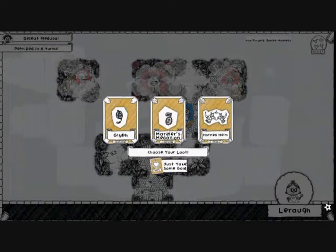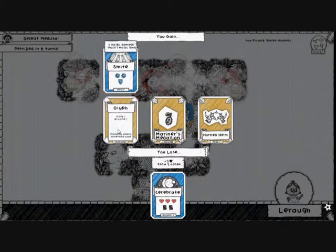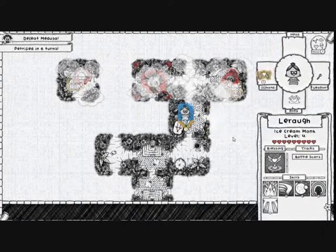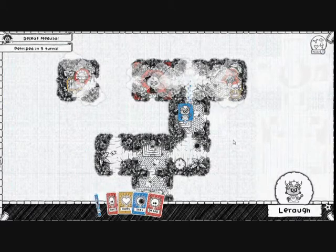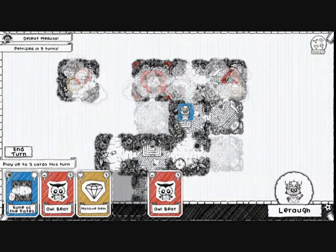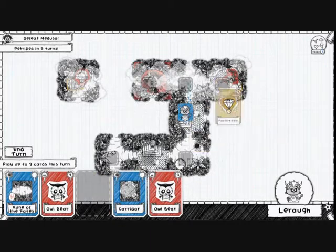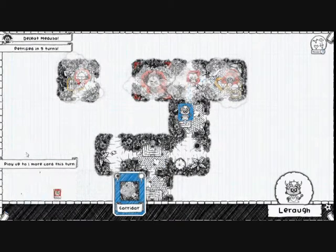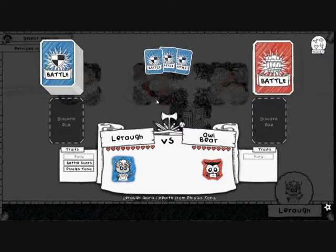Mariner's Medallion gives us Blessed but we lose good stuff. We lose Cerebrate for Smite, or a Horned Helm which gives us Slice and Fury — might as well take that. Medusa attacks in five turns. This fountain is a Fountain of Knowledge — I really want that, but I can't get there in time. What I'm actually going to do is put a massive gem here and fight another Owlbear. I need a better hat, like a Cultist Hood or something.